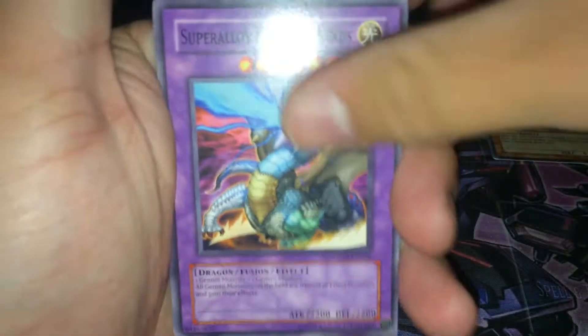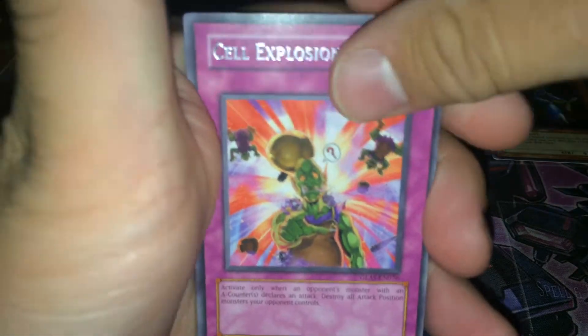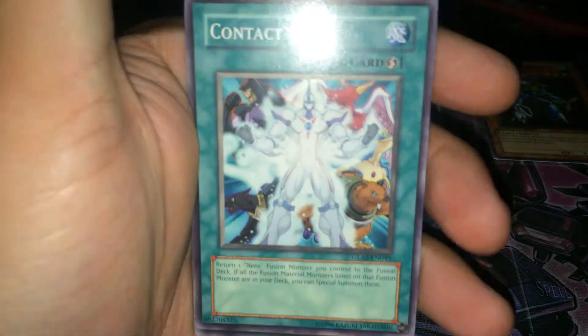So we got Natural Disaster, Super Alloy Beast Raptinus, Lucky Cloud, Interdimensional Warp, Cell Explosion Virus, Alien Hypno, No Entry, Contact Out, Infinity Dark — and that's it. I guess I thought I missed one there. Not too shabby.